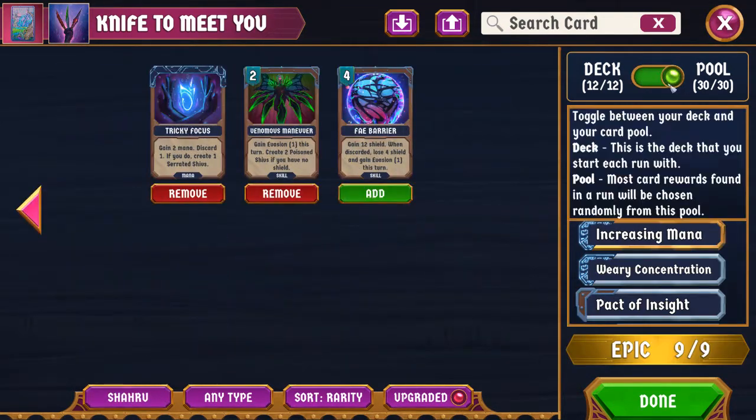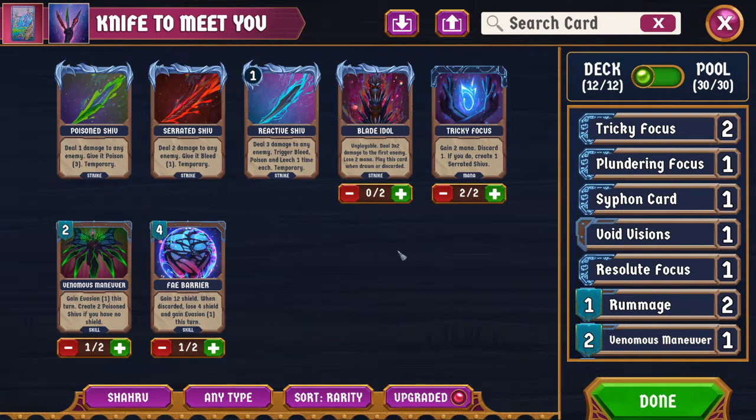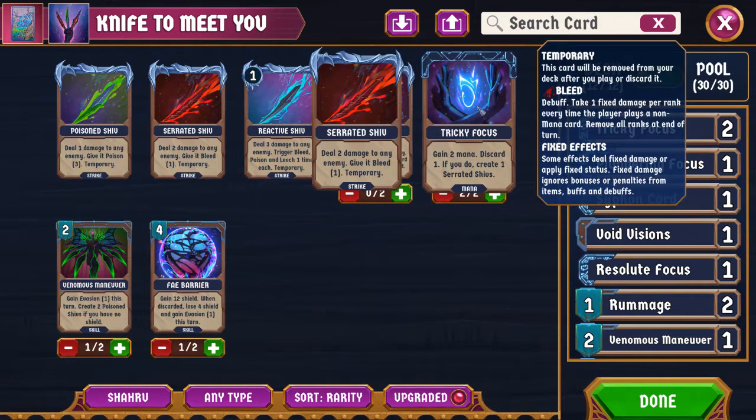Starting with the commons: your common mana card is Tricky Focus. Tricky Focus is: gain two mana and discard one — which is already kind of similar to Siphon Card, which is gain three mana, discard one, but with no other abilities. With Tricky Focus, if you discard, you get a bonus: one of those Serrated Shivs. It's also worth noting that bleed is now non-mana cards — you don't take or deal bleed damage when you play mana.